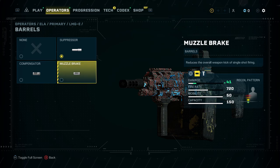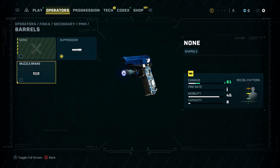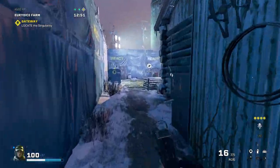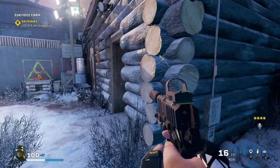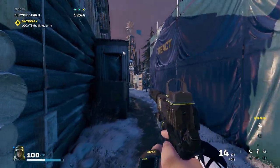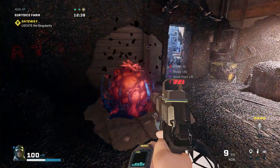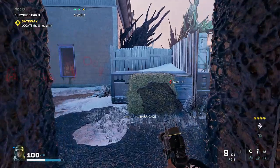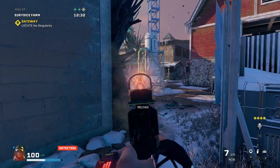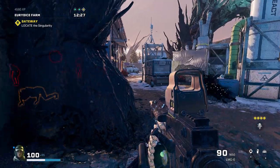We still want the option of stealth, so keep the suppressor on your sidearm. Go loud on your main gun and reserve that for group encounters, quiet on your second gun. You can creep around headshotting enemies early with your sidearm, then when it goes loud you do maximum damage with your main gun. How rare is it to complete a mission 100% stealthily? There's going to be at least one massive shootout, so it makes sense to remove the suppressor from your main gun and fully unlock its power.